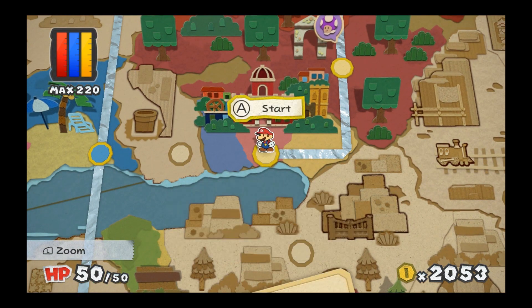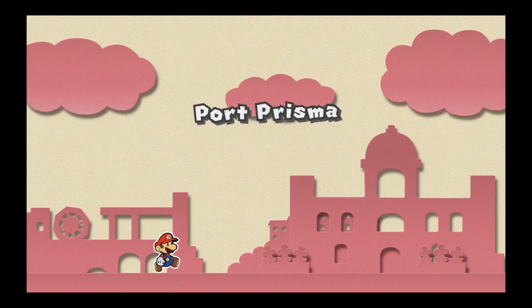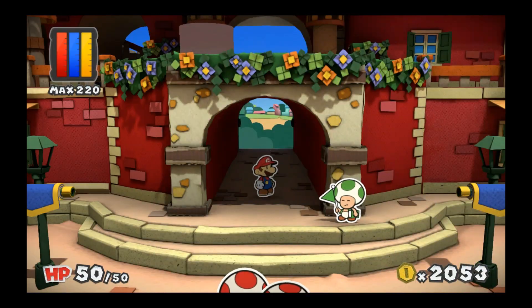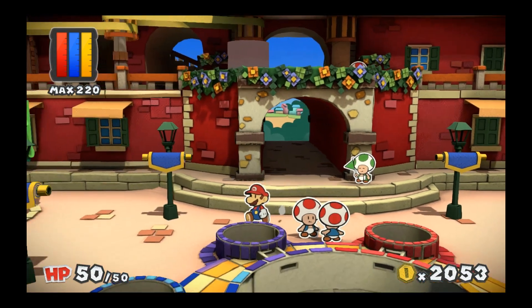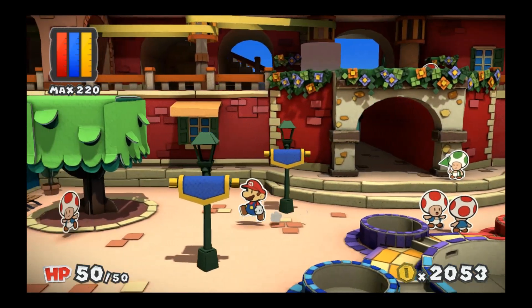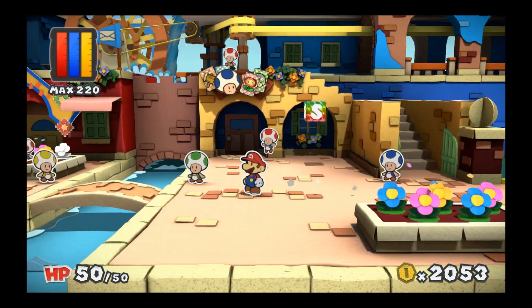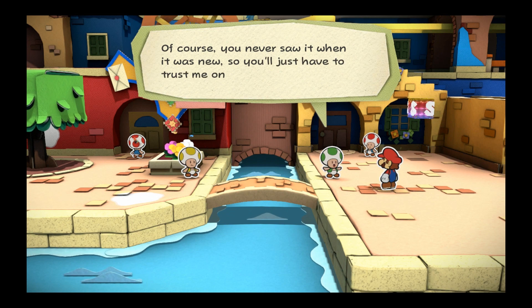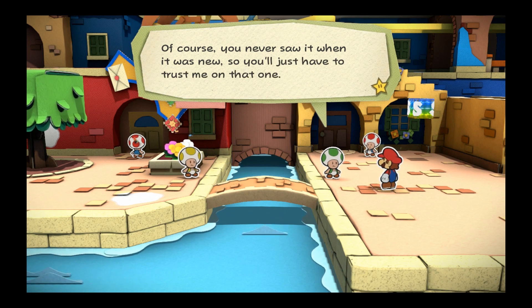Let's go back to Port Prisma and check out that bridge to see if it's been repaired. Back to Port Prisma. Hey Mario, remember that bridge builder we met? I wonder if he's fixed the bridge in the blue district yet. I don't know - let's go check it out. Oh look at that - the bridge is fixed, it's as good as new! Of course you never saw it when it was new, so you'll just have to trust me on that one. Please go ahead and cross it - I love to see people enjoy it.